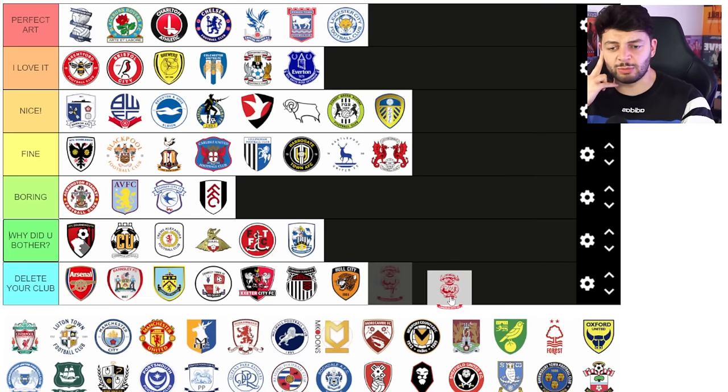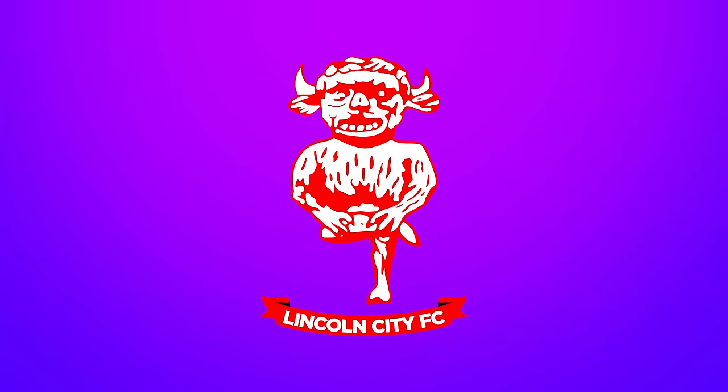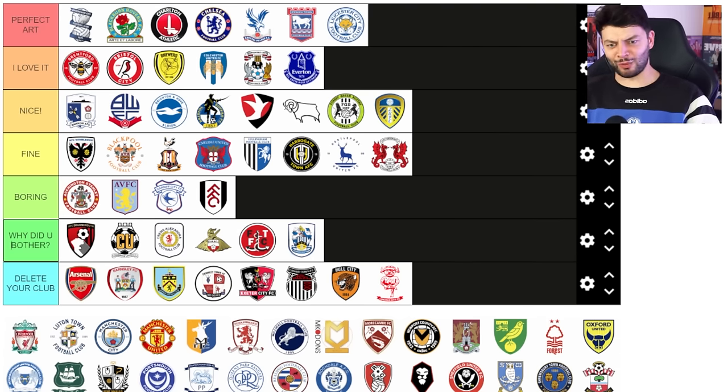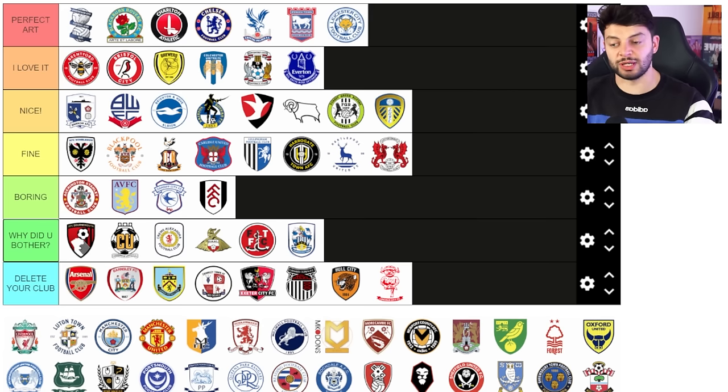Lincoln City — oh this ugly imp, oh my god. Awful. It's so ugly — he's got like tiny legs, it looks like he has one leg. Why is he pretending to do that weird street magic trick where they're like 'how am I sitting, how am I floating?' He's sitting on a metal bar that goes up one leg — that's all it is. It's not impressive, nor is that stupid imp.